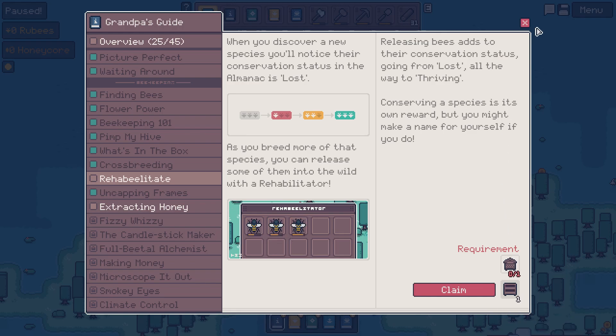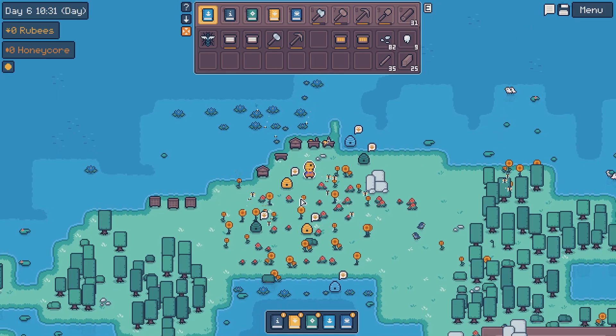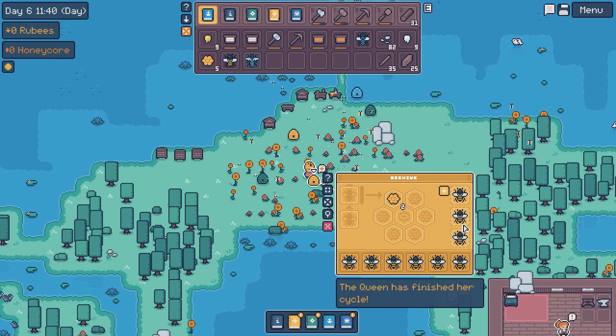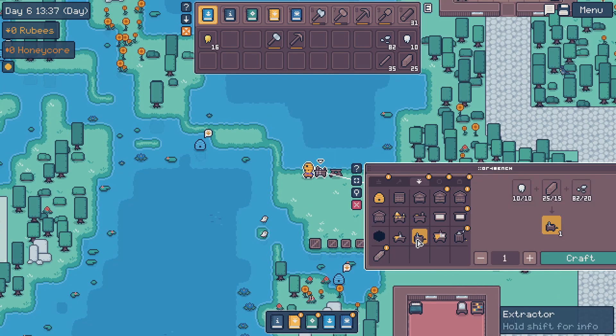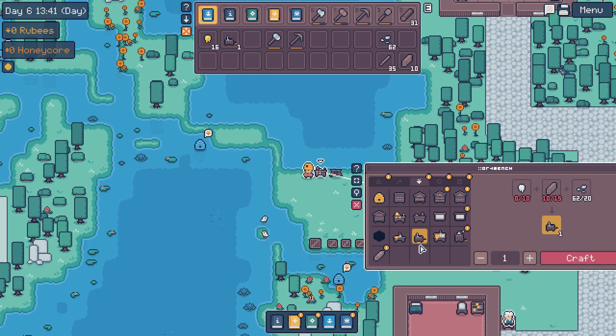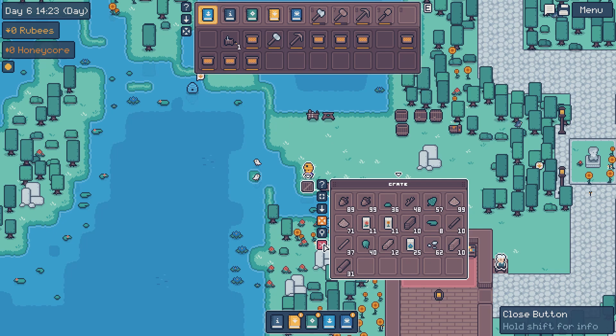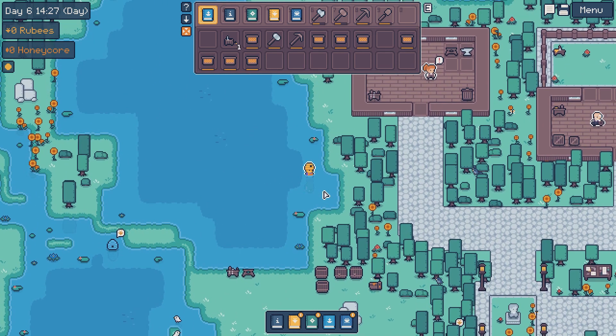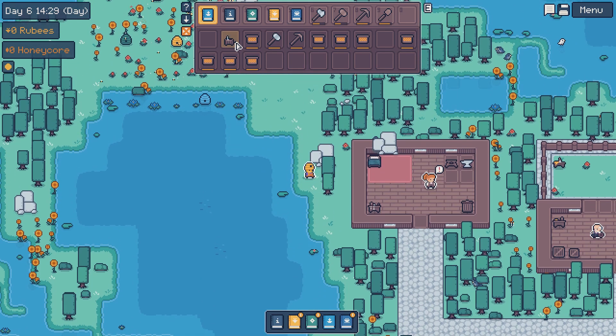We need a rehabilitator - okay, so we gotta get that going. I don't know what the special bees do, so I'm just keeping them because they seem useful. This is the extractor - okay, craft the extractor. We have an extractor now!